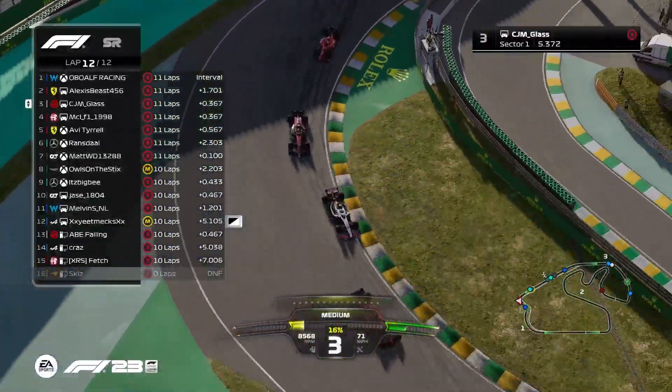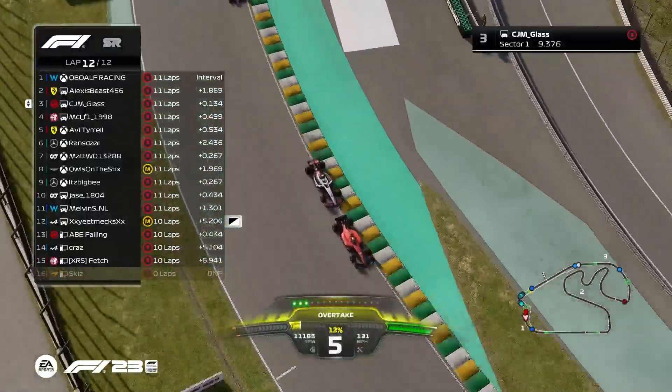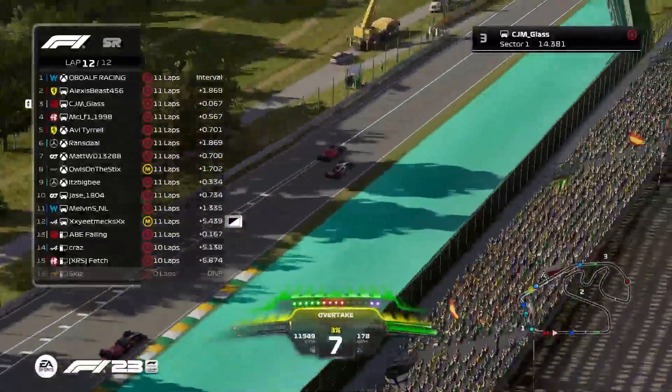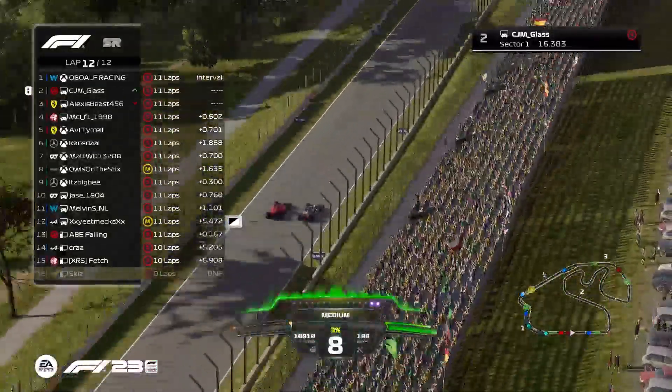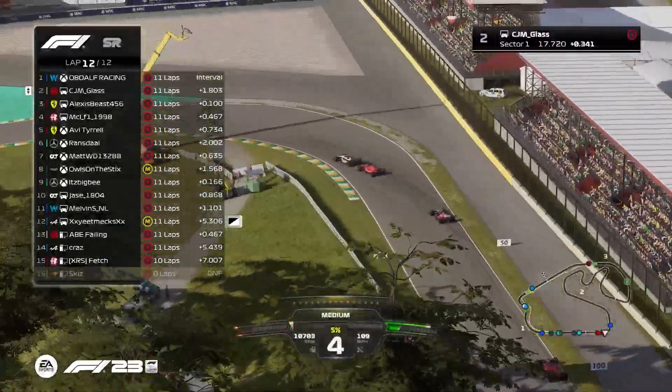Once we come on to the final lap of this sprint, it's going to be all or nothing for the Haas driver to try and get that grid position for the main race. Is he going to try and get around the outside at turn four? Malachi covers off the inside line but CGM is going to be able to get ahead — is he going to clear Malachi before braking? He will.